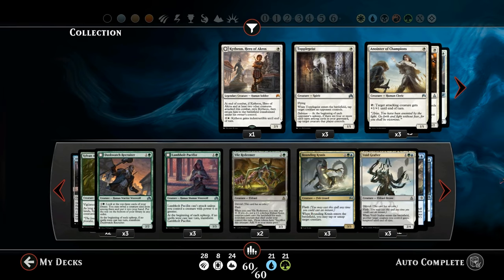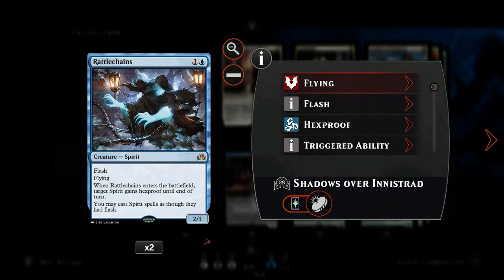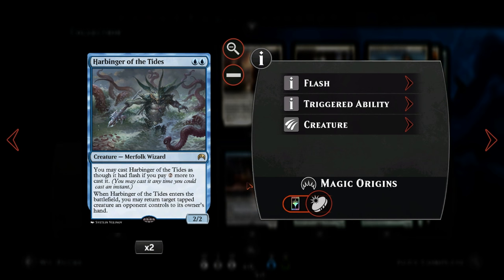So that's the idea behind the deck. Now let's take a look at the actual cards. Starting out with Rattlechains, which is a 2-mana 2/1 flyer with flash. In the same vein we also have Dimensional Infiltrator, also a 2-mana 2/1 flyer with flash — the ability isn't relevant since we don't have colorless mana to activate it. We also have Harbinger of the Tides, double blue for a 2/2 creature, but to play it at instant speed we pay an additional 2 generic mana; when it comes into play, target creature an opponent controls gets returned to its owner's hand, so it's a nice tempo play bouncing the opponent's creatures.